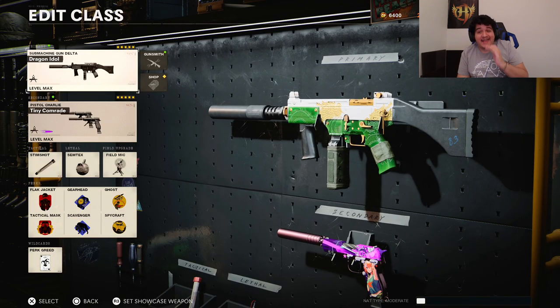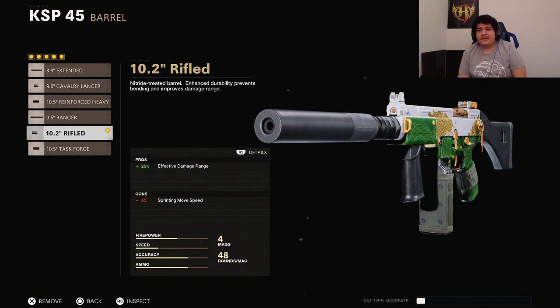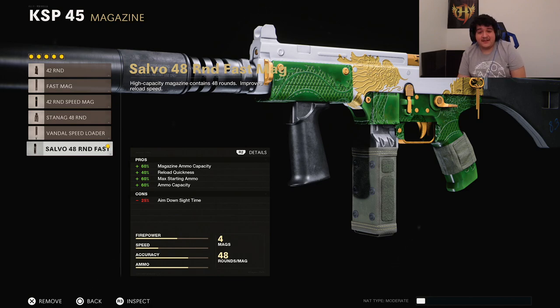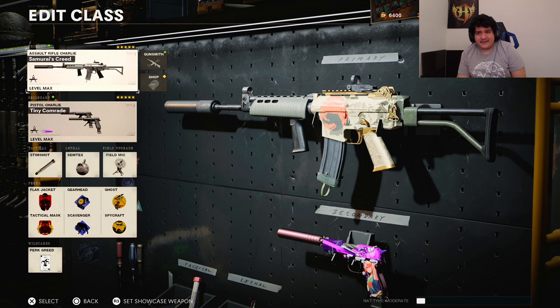For our next class we're using the KSP-45, which is going to be even better than the Milano now because of its fire rate increase, making the TTK super quick. For the muzzle, we have the Sound Suppressor. The barrel is the 10.2-inch Rifle Barrel for more effective damage range, allowing this gun to one-burst at more ranges. Underbarrel is the Field Agent Grip for recoil control. Magazine is the Salvo 48 Round Fast Mag — allowing us to take out at least 16 opponents if we get one-burst kills. The handle is the Airborne Elastic Wrap.